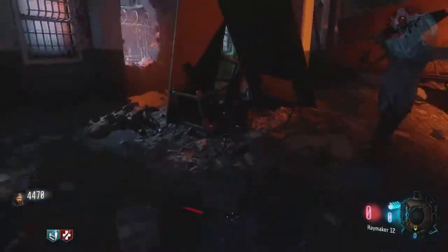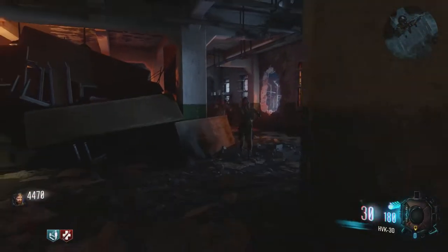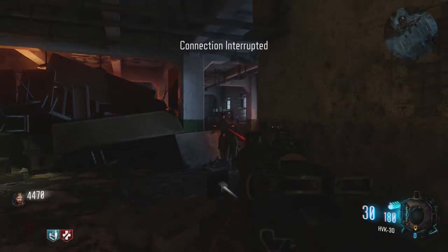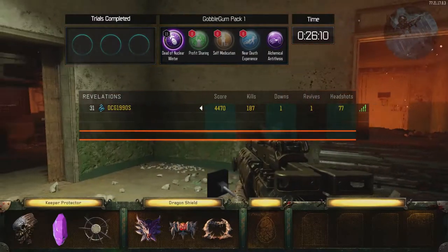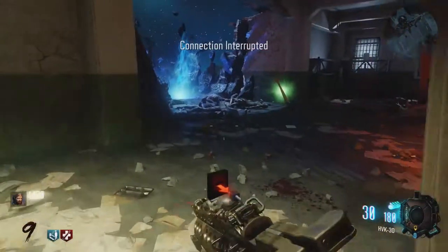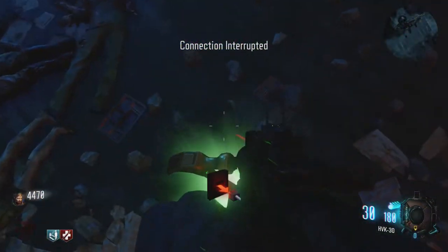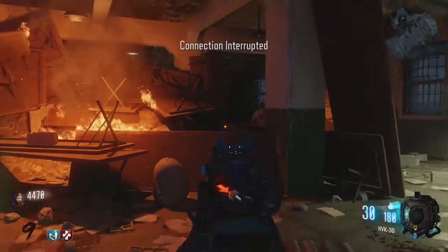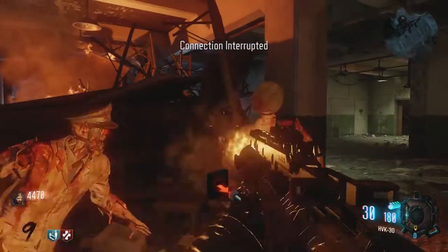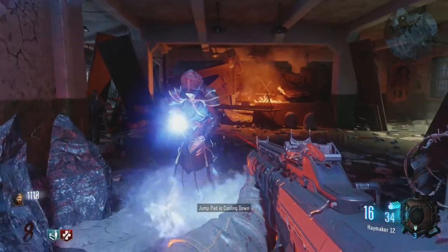I was going to make the video on the main Easter Egg step, but my first time it worked perfectly, everything went so smooth, and then I got a connection interruption on solo — and my internet didn't go down. That can't happen. If your internet goes off on solo, it doesn't say connection interruption. But in my other tries it just wouldn't work. I shot the stones and everything, but hopefully I'll have a video on that soon.